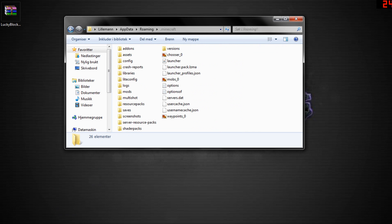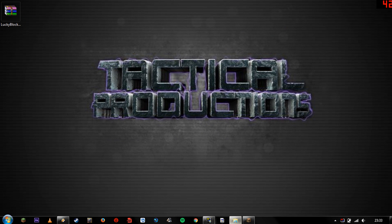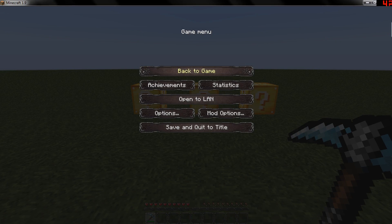Locate the .minecraft folder and then your mods folder. From here it's just drag and drop, copy paste or cut paste. When this is done, close the window and fire up your Minecraft and you're all good to go.